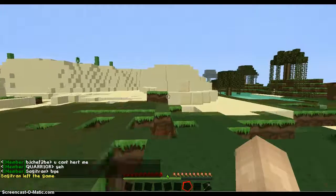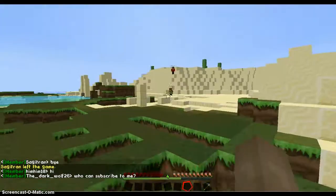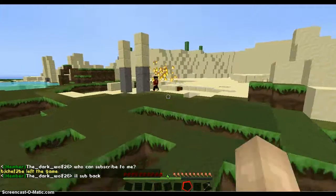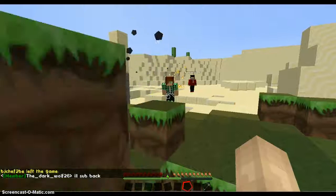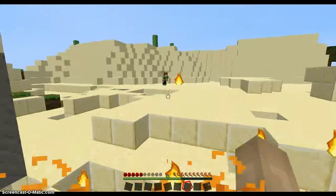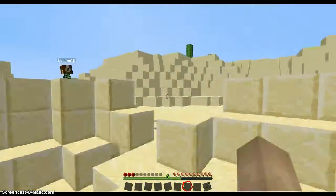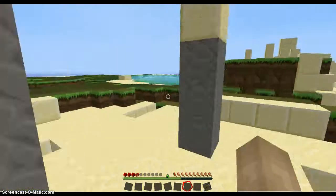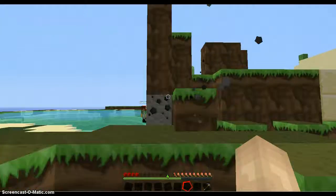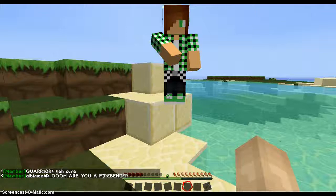Should we tell him to stop fighting because we're recording? No, I told him I'm recording — he wants to team with me. Let me kill this dude quickly with my earth powers. I'll let you have him this time. You're hitting me with your fire powers! I'm not even near you — that's weird. See, he's backing up because I keep hitting him with my earth powers.